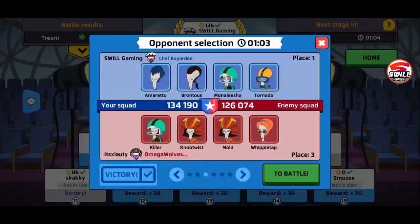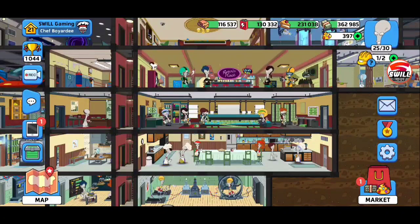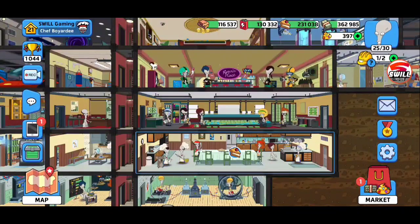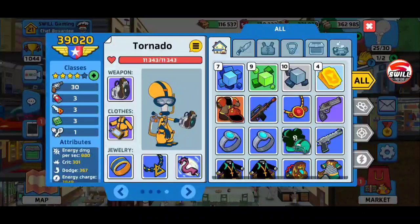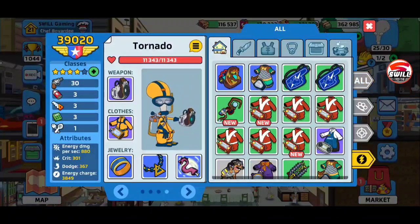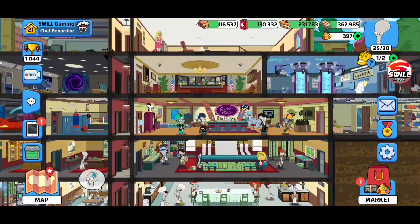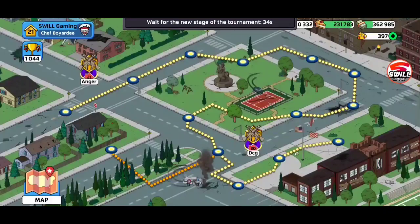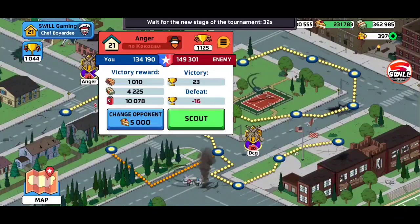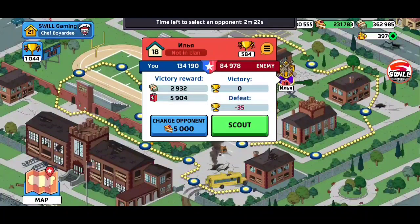The energy charge is for the engineer. My energy charge is 3849. We don't have anything we can switch anyway — you can't switch gear once the match starts, you have to wait for the next match. Right now it seems like it's gonna be okay, so let's keep going and keep getting these next opponents. My gear is definitely not the best.